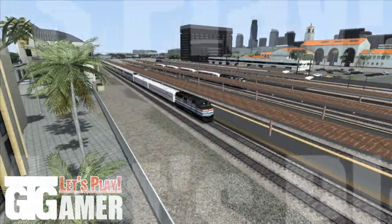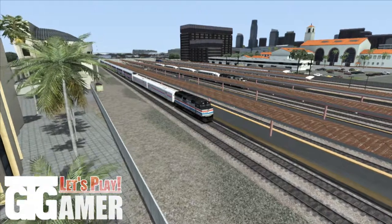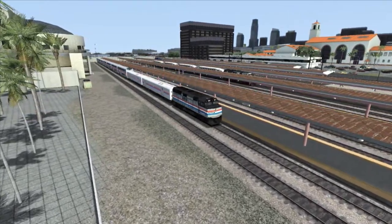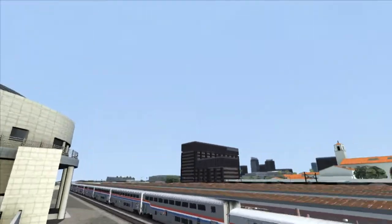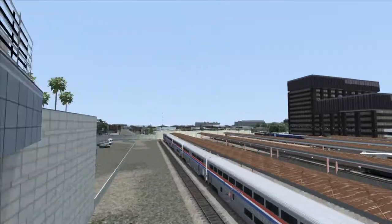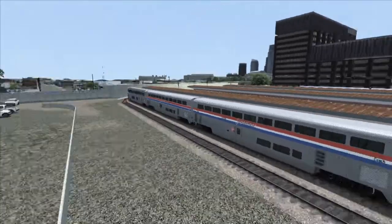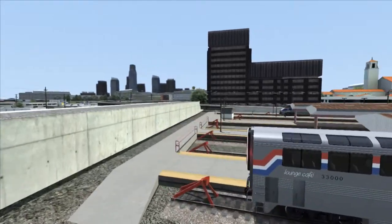What's up guys, GTGamer here and welcome back to Train Simulator 2017. We're in Los Angeles at Los Angeles Union Station. We've got this locomotive which is an F40PH, and it's got a few baggage cars here — seven Amtrak Superliner cars, and there's one at the end as well which is slightly different.